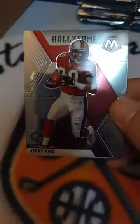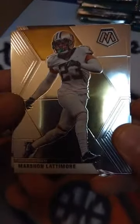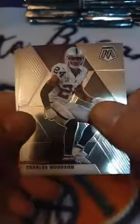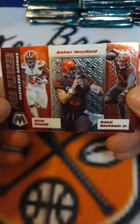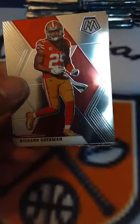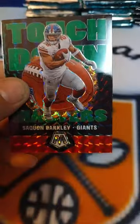TJ Watt - that back up. Touchdown Masters Drew Brees Saints and Hall of Fame Jerry Rice 49ers. Marshawn Lattimore Saints - it's super dark right now. Charles Woodson Raiders, Landry Browns, Matt Ryan Falcons, and a Flea Flicker Cleveland Browns - Baker Mayfield, Nick Chubb, Odell Beckham Jr. Then a Chase Claypool rookie card Steelers. Slayton Giants, Richard Sherman Niners, Kevin King Packers, David Montgomery Bears, and a Touchdown Masters Barkley Giants - shiny parallel. Denzel Mims Jets rookie card.